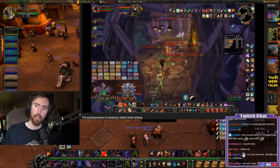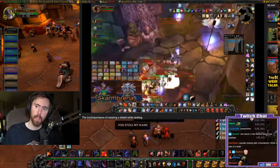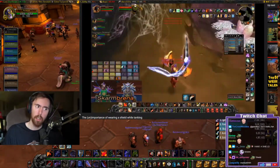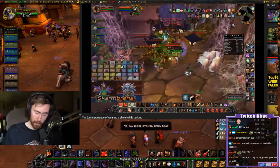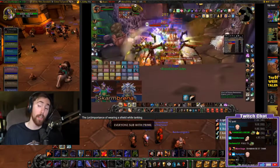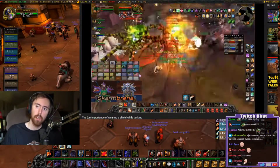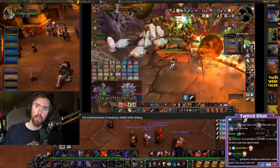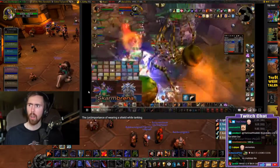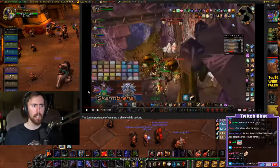What is a shield exactly? A shield does two primary things: it gives you a large chunk of armor, and it allows you to block attacks. Every time you block an attack, you reduce the damage of that attack by your block value. For a tank progressing through BWL, that's probably around 100 block value - meaning 100 damage is taken off every blocked hit.